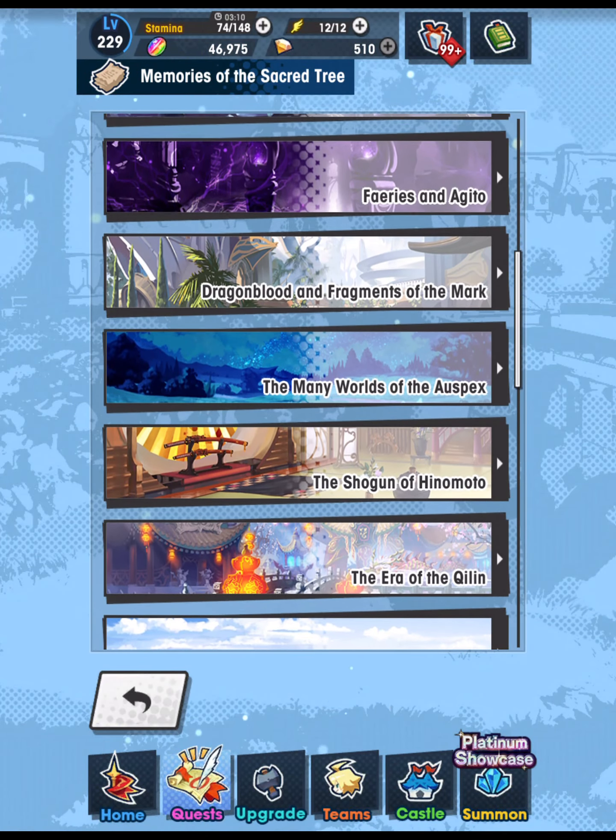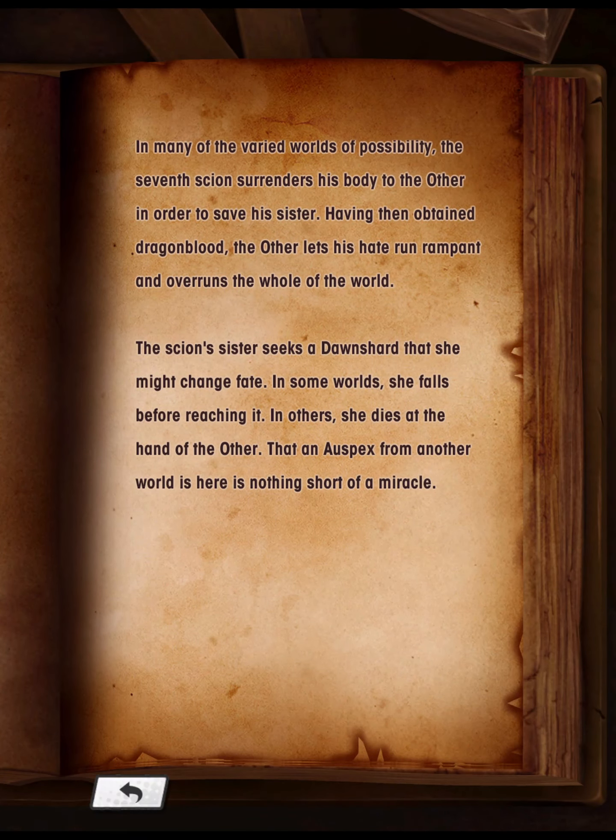Many Worlds of the Auspex: In many of the varied worlds of possibility, the Seventh Scion surrenders his body to the Other in order to save his sister. Having then obtained Dragon Blood, the Other lets his hate run rampant and overruns the whole of the world. The Scion's sister seeks a Dawn Shard that she might change fate. In some worlds, she falls before reaching it; in others, she dies at the hand of the Other. That an Auspex from another world is here is nothing short of a miracle.